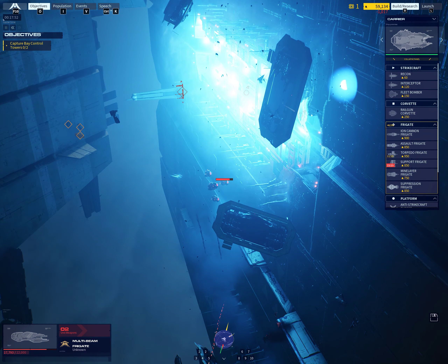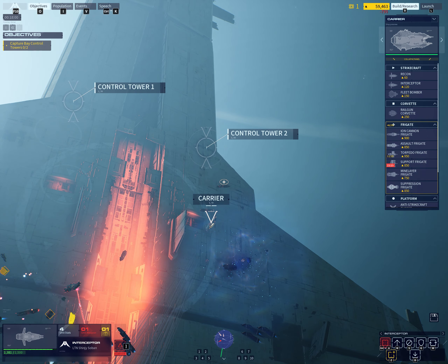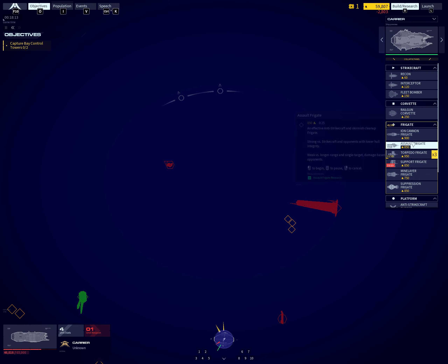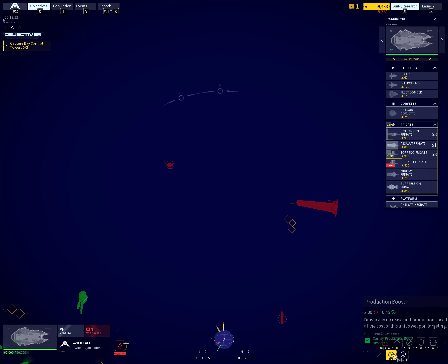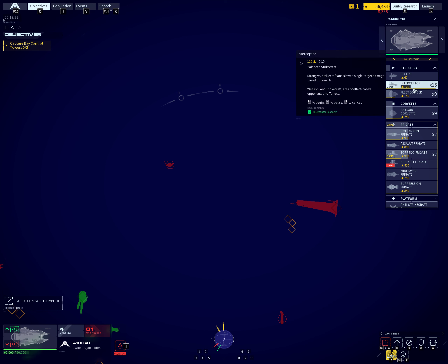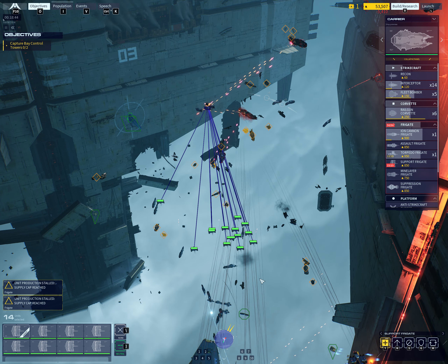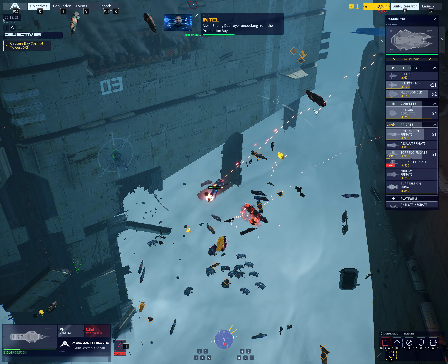Enemy frigate damaged. Frigate down. Torpedo frigate deploying. Frigate destroyed. Assault frigate ready for action. Ion frigate is ready. Production complete — torpedo frigate deploying. Alert — enemy destroyer undocking from the production bay.